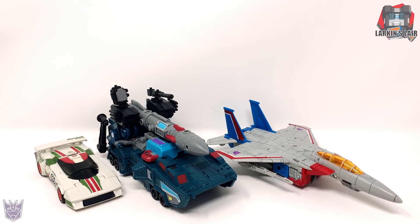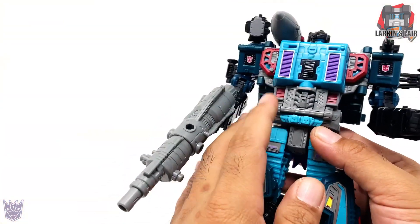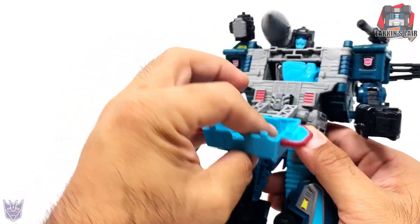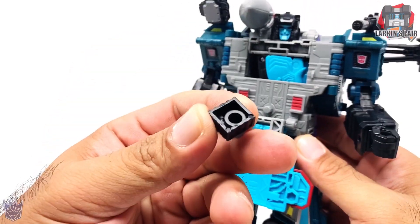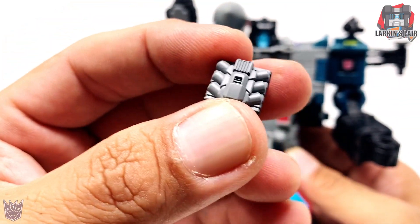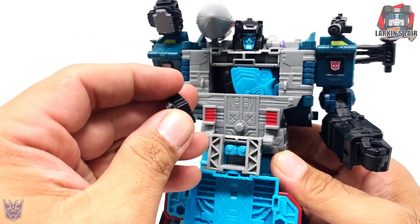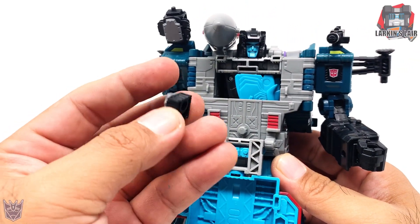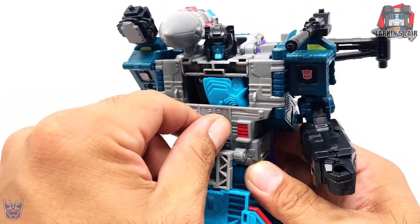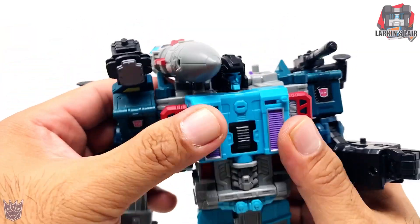Let's get this guy back into robot mode for my final thoughts. Something interesting I just noticed — in Double Dealer's chest there's a piece that can come out, and it looks like it's attached to a 5mm peg. I'm not sure exactly what this is supposed to be; it kind of looks like an engine of some sort. I couldn't find anything in the instructions about it — if you guys see it, let me know.